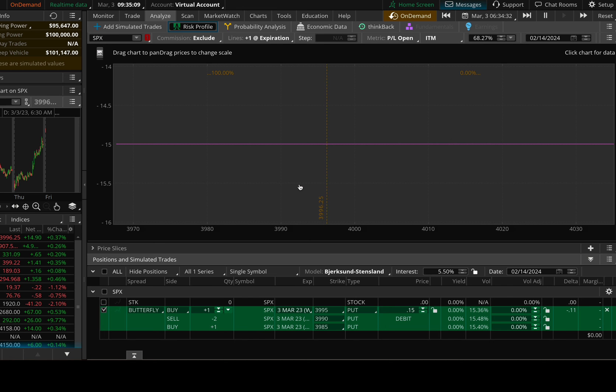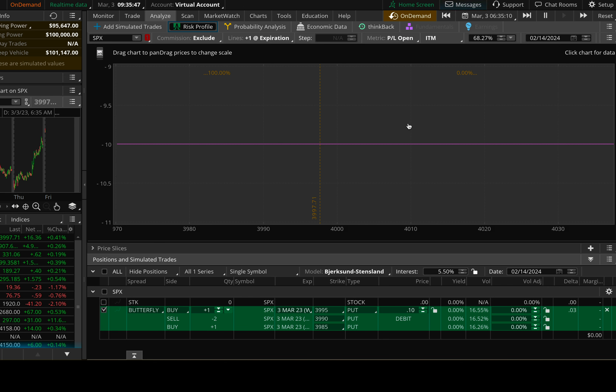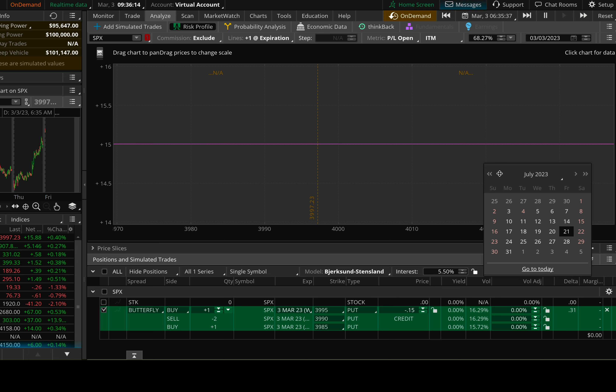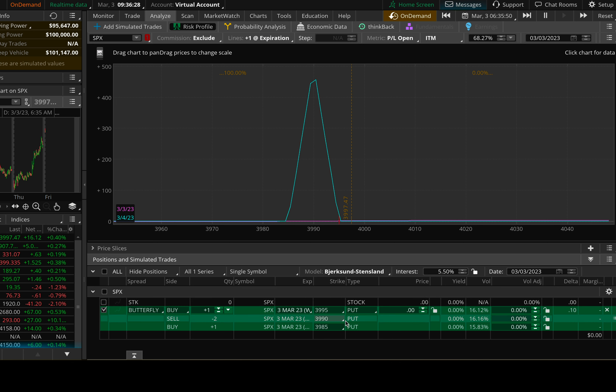This weekend I was doing some tests and it dawned on me that I was an idiot. The reason the risk graph wasn't showing is because the date up here for the risk graph is set to the wrong date — it's set in the future. See, this is the date for the risk graph right here — both of these dates are at 2/14/2024, just two weeks ago. All we need to do to get the risk graph visible is change this date to the appropriate day we're looking at, which is 3/3/2023. Come back in time to 3/3/2023, select that date, and change the second date down here to match — 3/3/2023. And there we go — our risk graph is visible.